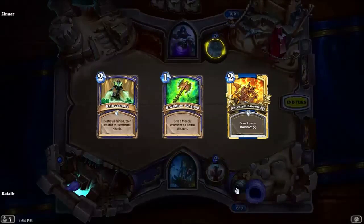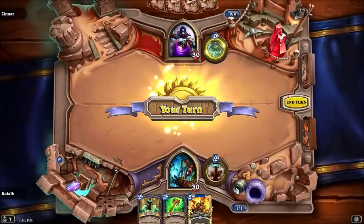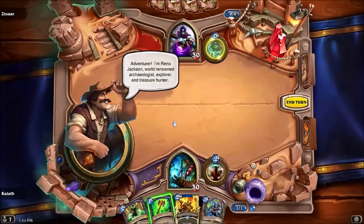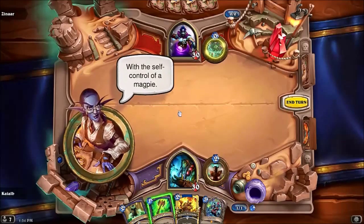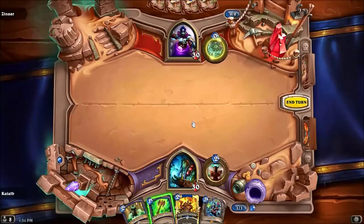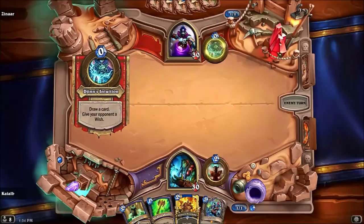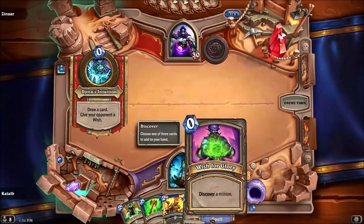Not a good start, it's fine. Reno Jackson introduces himself: 'World renowned archaeologist, explorer, and treasure hunter with the self-control of a magpie.' I just noticed all the different environmental details. Let's just end the turn and discover a minion.